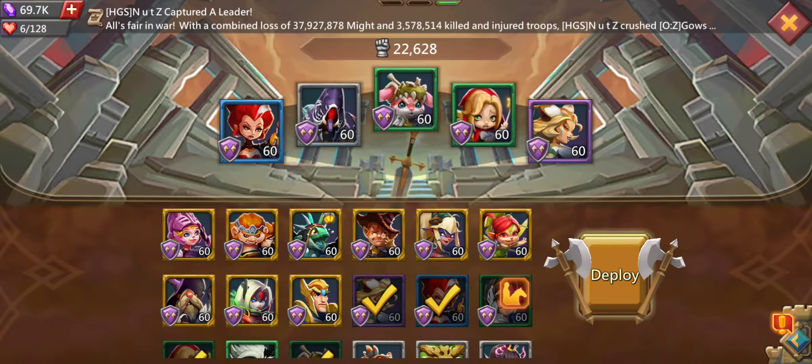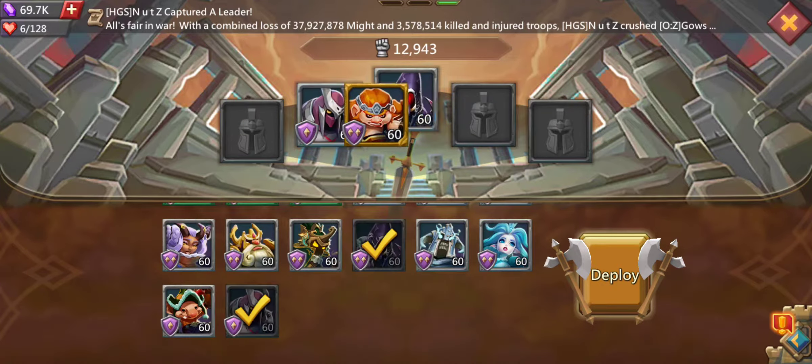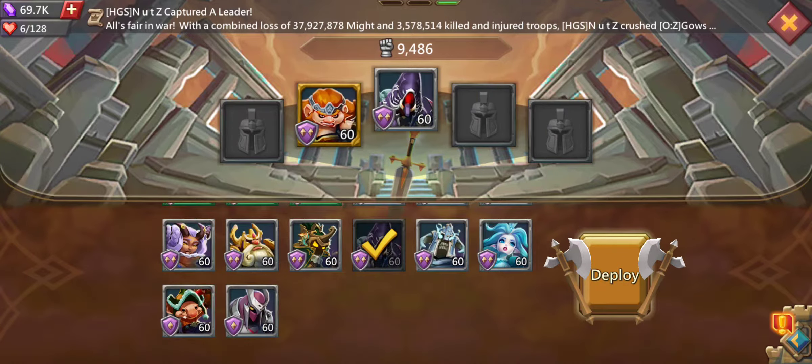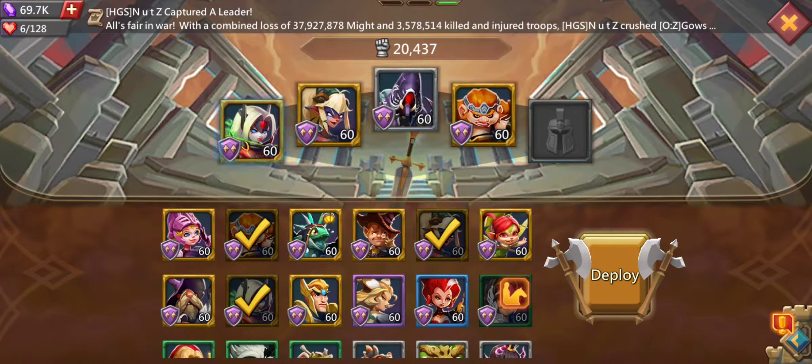Let's start with the best free-to-play lineup you can use to hunt the Terror Thorn. You are mainly wanting to use attack damage heroes. I'm going to use the Tracker, the Demon Slayer, Scarlet Bolt instead of Shade since I don't have him fully ranked up, then the Black Crow and the Trickster. Those are my five heroes.